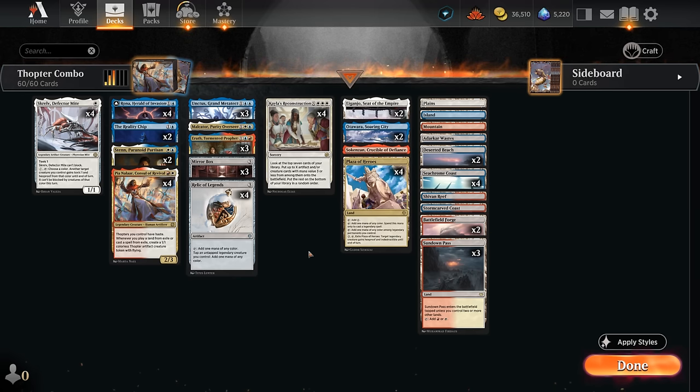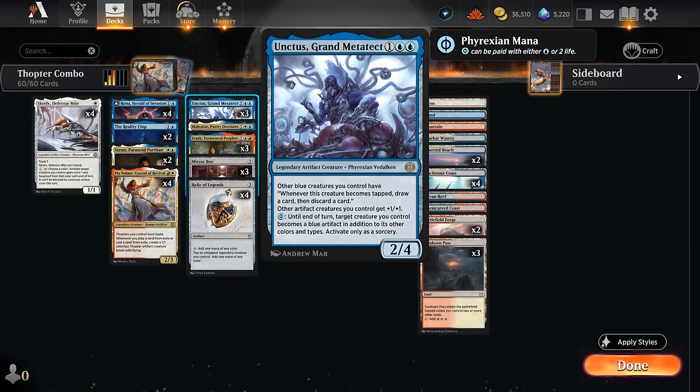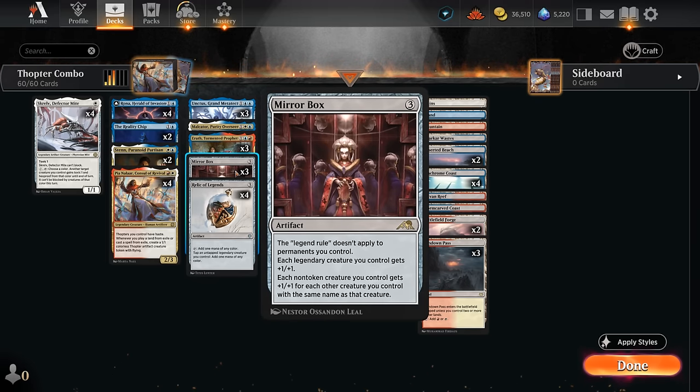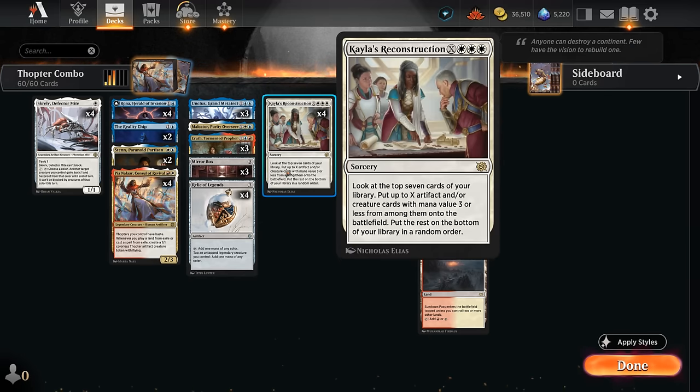It's pretty easy to cast a whole bunch of spells from exile, especially with multiple copies of Pia — we get more than one Thopter token for each spell or land played from exile, quickly assembling a lethal army of Thopters. The Thopters also get pumped by Unctus, which bumps up all our artifact creatures. We also have the full set of Kaelos Reconstruction, very important for assembling all these pieces. Casting it for X equals 4 or 5 is the sweet spot, especially nice if we hit a Mirror Box alongside a few of the same legendary.